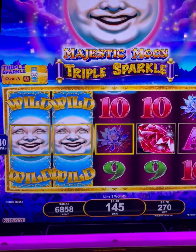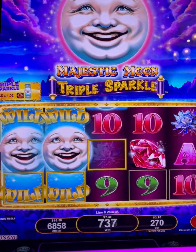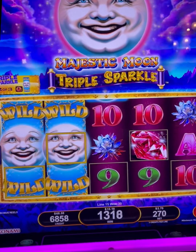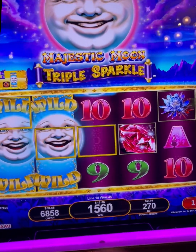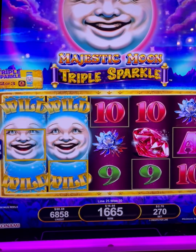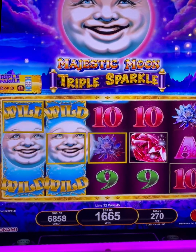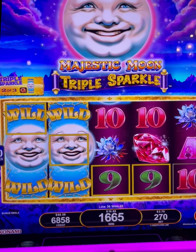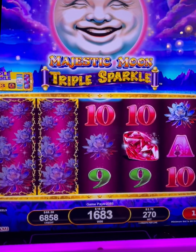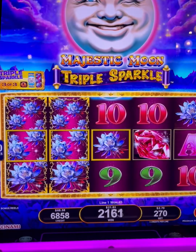Wow, alright, two more. Two more Triple Sparkle — wow, alright, everything else stays, it's just those first two rows that change. We hope it's one of those. Two of three, one more. Come on Mr. Moon. Yeah, still counting. 50 lines — 40, 40, okay, last one — 45. Yes! There it is, 23.85. It's a flower, nice, alright.